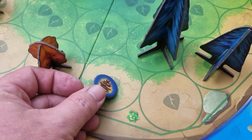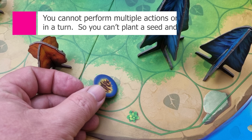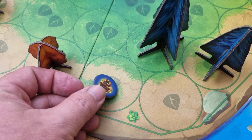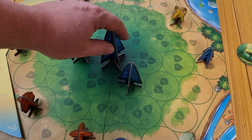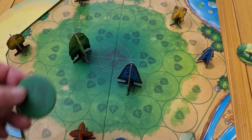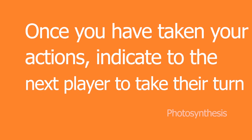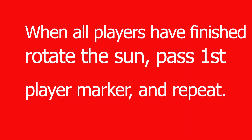One important rule: once a spot has been used during a round, you cannot use the same spot again to perform another action. For example, if you planted a seed on a space during your turn, you could not upgrade that seed in the same turn — you would have to wait until the next round. Similarly, after removing a large tree to collect a scoring token, you cannot plant a seed in that same spot during the same turn.